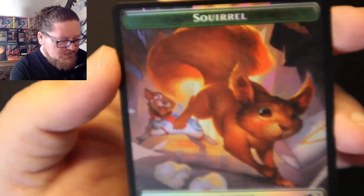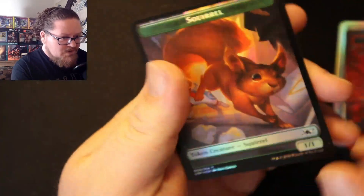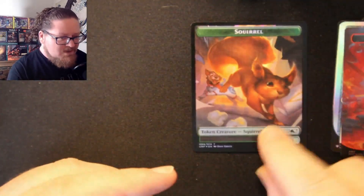What's behind it? A squirrel! Alright! That'll go right in — it's a foil squirrel token. And the other side is a food. Man, this was a great pack. Alright guys, thanks for joining me. Keep cracking.